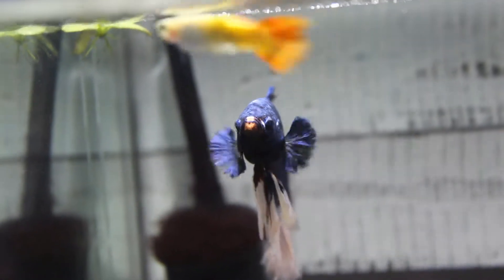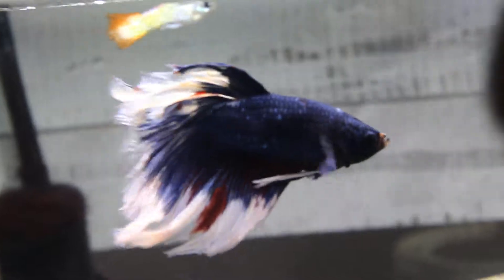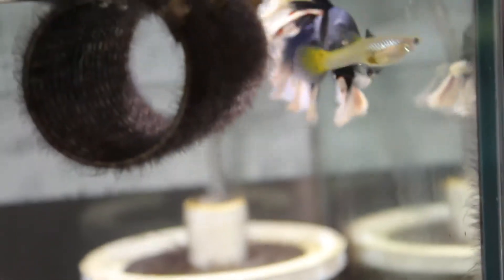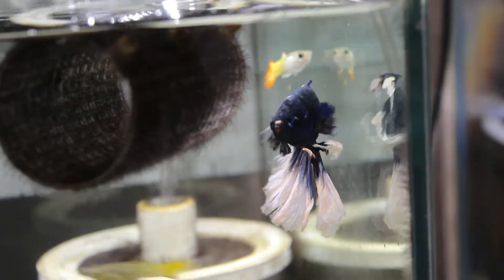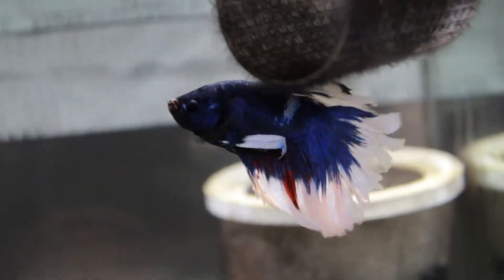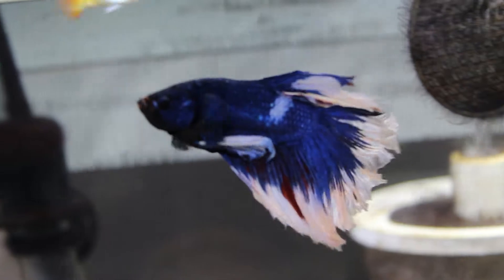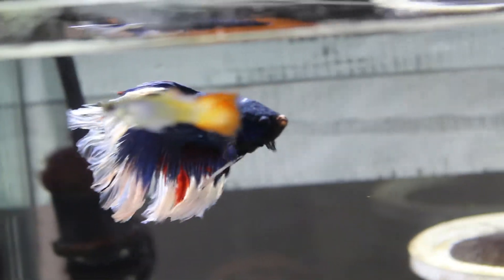And of course, right here is White Knight, which technically isn't white anymore. This is the other betta I'm going to use - try and spawn with - if I can't get anything to happen with Hi-Tet. I'm still trying to learn the focusing and whatnot. Sometimes I get it just right and sometimes I don't, so bear with me with these videos.